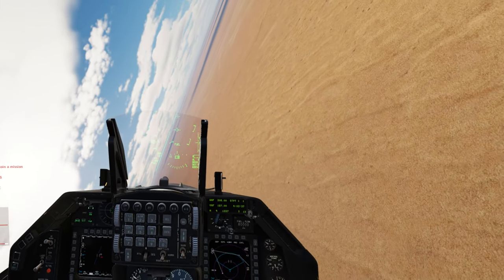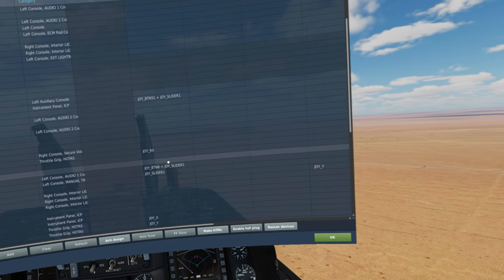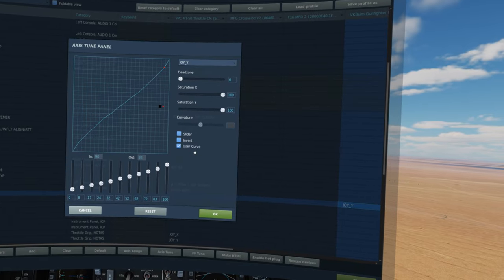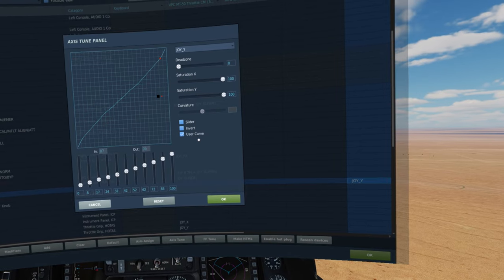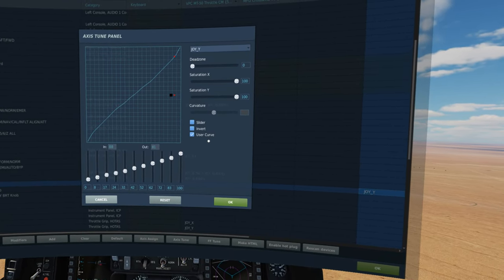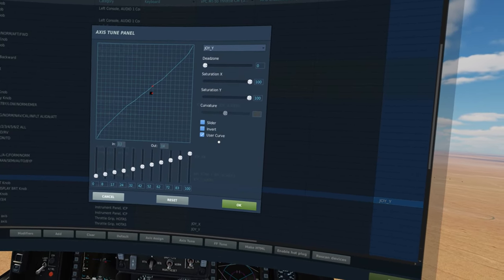To combat this I've made a user curve. I own an MCG Ultimate Gunfighter stick with progressive cams, so when I pull the stick back to about a certain position it gets tougher and tougher to pull all the way back. I've set my user curve so that when I hit that soft maximum position - at around 80 on the curve - it commands about 9.3 g's available. Then if I ever need to use the full stick travel, I can pull it all the way back. I've also made the center area a bit more sensitive.